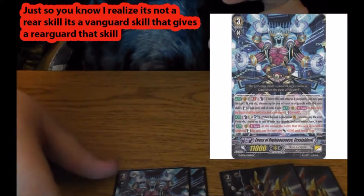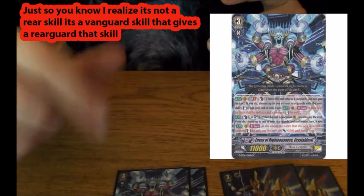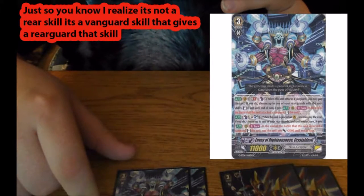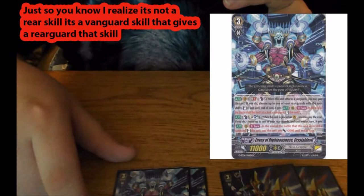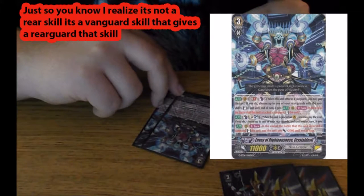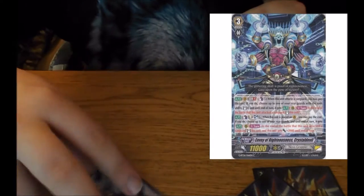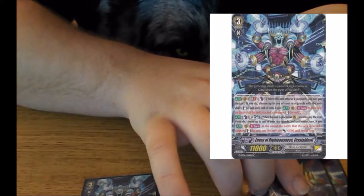Crystal Devil's main skill I use it for is its rearguard — once per turn, after it attacks, you can stand it and give it plus 2k. Counter Blast 1, Soul Blast 1. When this unit is placed on vanguard, you may pay the cost; if you do, choose a rearguard. This is another main grade 3 — you don't use him for re-standing.